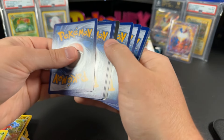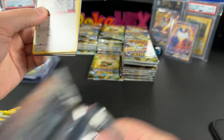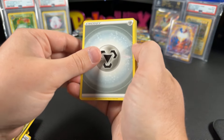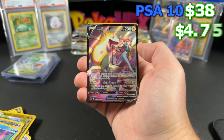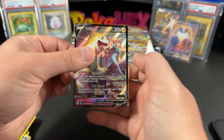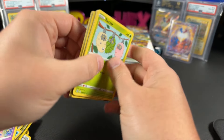We already saw the Mimikyu VMAX — pretty awesome, already pulled some great cards. And look at this — a nice looking Alt Art. We got the Boltund V. That's some nice card artwork. This is $4.75 ungraded and $38 in a PSA 10 for the Boltund. Brilliant Stars — this set is pretty packed, pretty loaded. I'm really shocked that the booster boxes don't go for more.